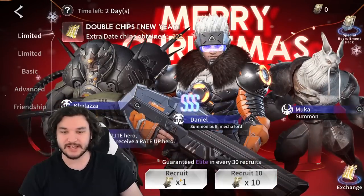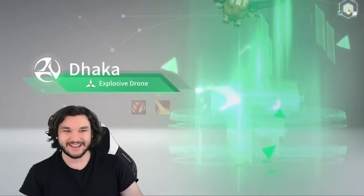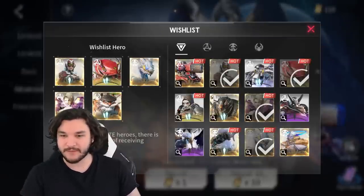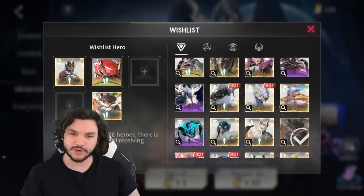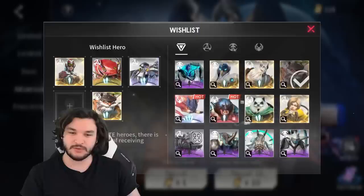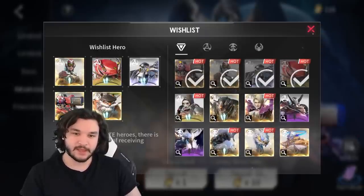Let's check how many summons we actually need — we need 73. So let's go ahead and do three and then a 10-pull. Let's hop over to the advanced summons. All these animations — no wishlist character there. I probably should have updated the wishlist before I did those three, but it is what it is. So we have Sorietta, Flavia, Taylor — I'm going to keep Taylor in there, take out Sorietta. Maybe we go for Kane — I'm not quite sure who we go for.